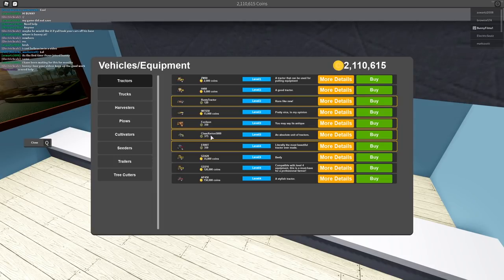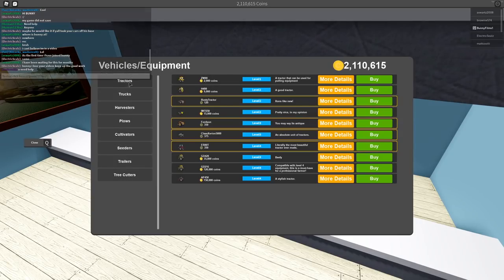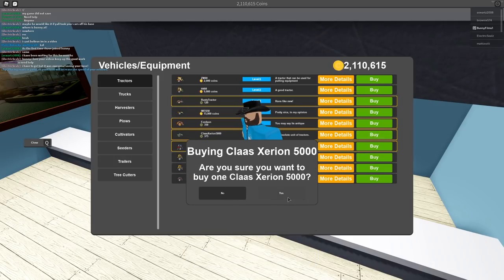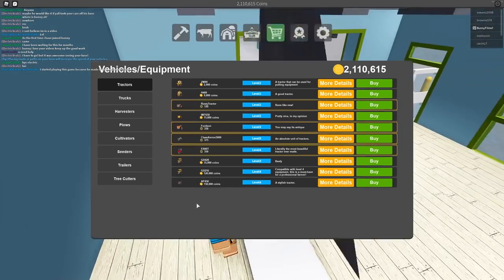Here we have the Class Zeron 5000, level five - there's no other level five equipment here. I don't even think there's level five equipment anywhere else in the game. It costs 375 Robux. Let's go ahead and buy this - buy now for 375 Robux. There we go, we now own the tractor.